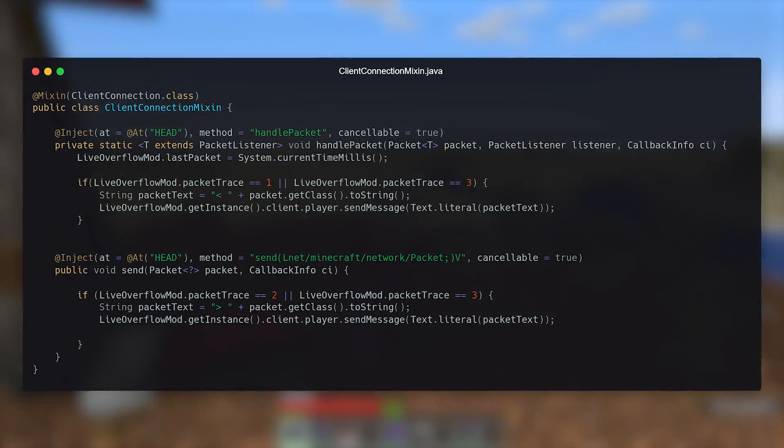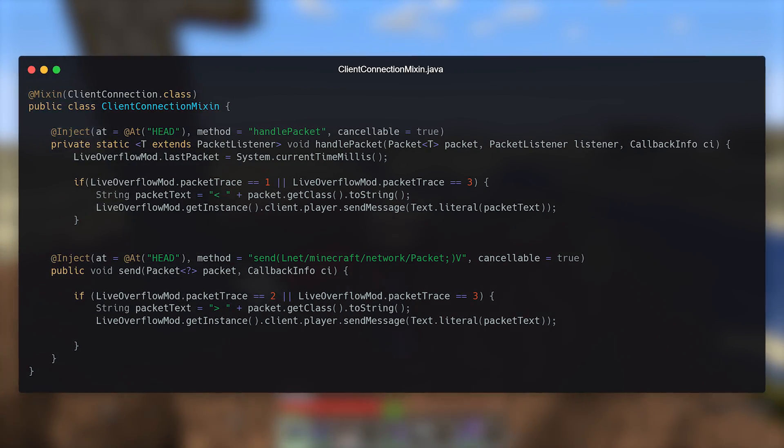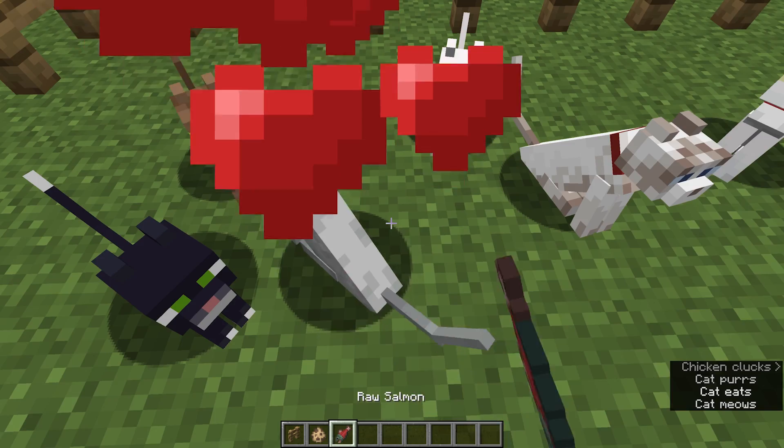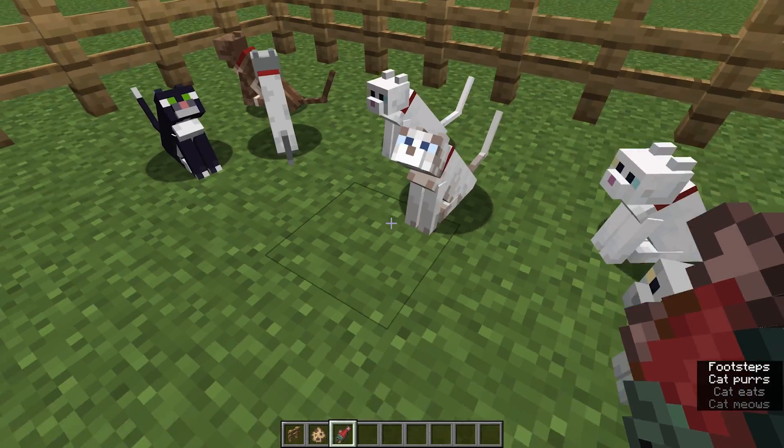I extended my hacking mod with a packet logger where I can log incoming and outgoing packets. Then I created a super flat world with basically no distractions and started setting up the experiment.